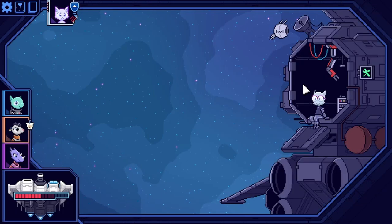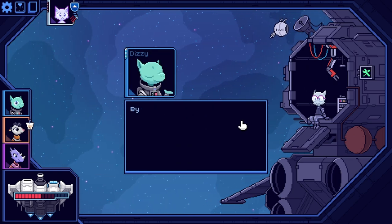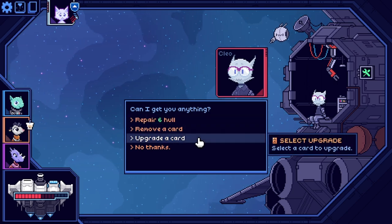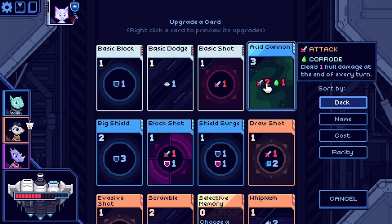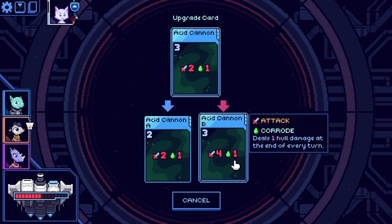The demo took me through an abbreviated map of about 15 destinations, which is less than the standard 20 to 30 spaces in the full game. At each one there are events like combat encounters, item or treasure discoveries, or opportunities to heal your ship. The objective is to take your crew of three through a trio of maps to reach the end of a run.